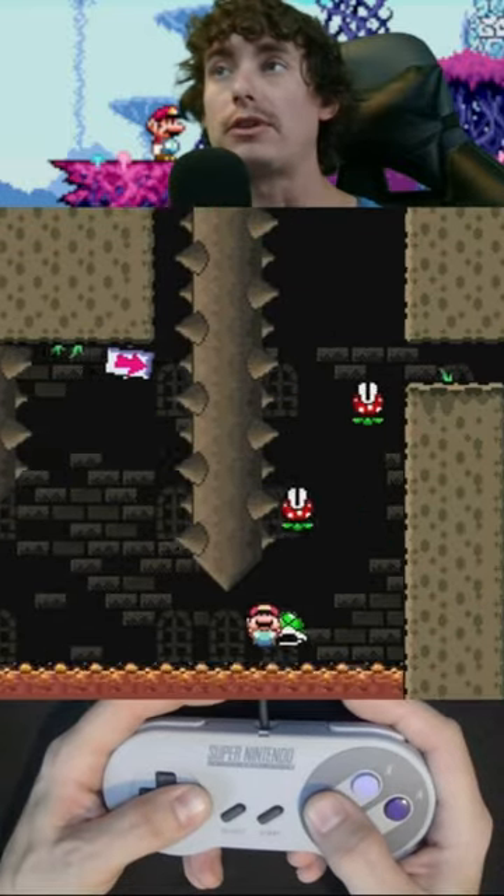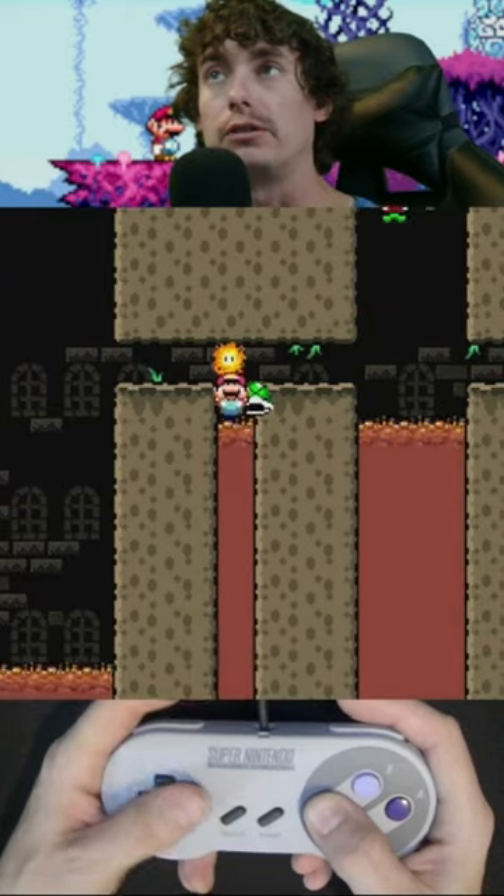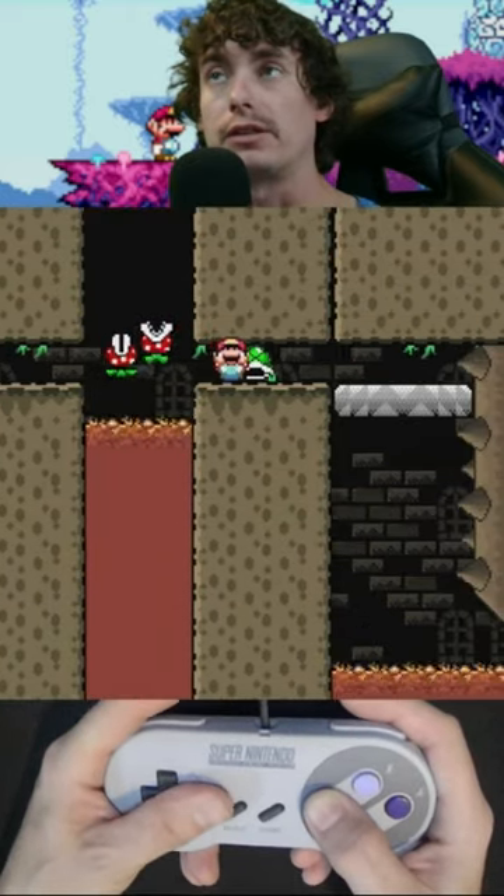In this level we have to use a pea balloon, and we also have to be very careful not to lose this shell. Because we cannot re-grab it if we lose it, and if it gets hit by something, it's gone.